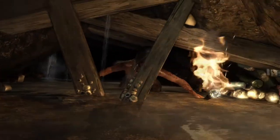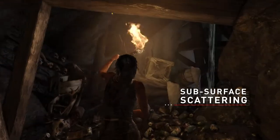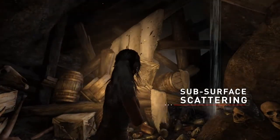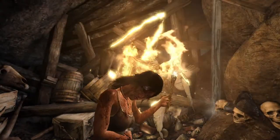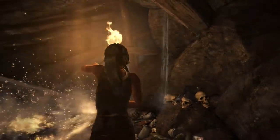We wanted to add something special for how we light her skin as well. We've added subsurface scattering on Lara's skin, and that effect gives her a more realistic and life-like appearance. It literally means when light hits her, it goes just below the surface of the skin and scatters or diffuses as it would in real life.